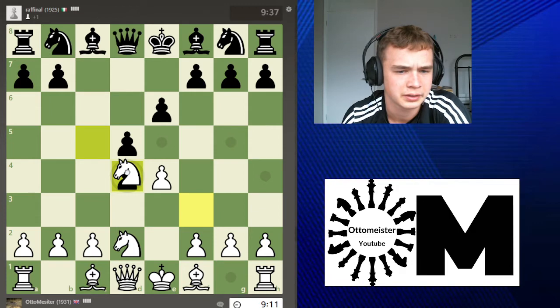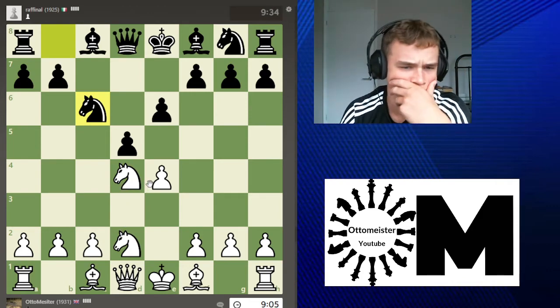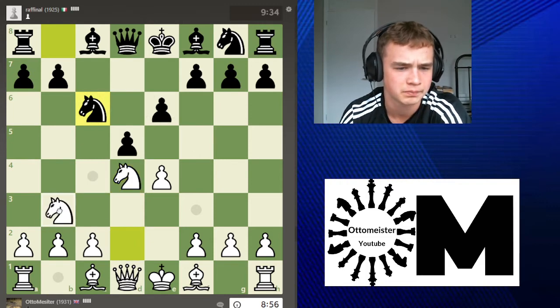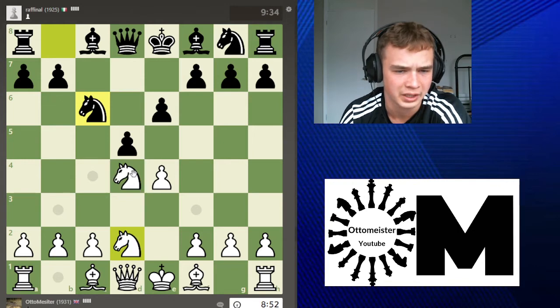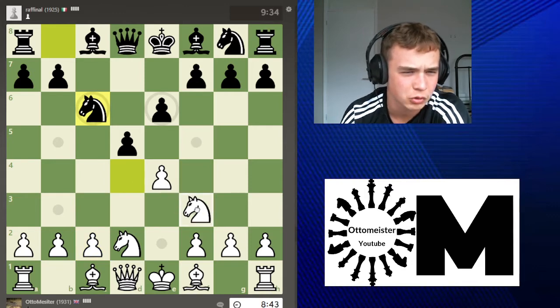Actually, I think I take. Going knight f3 leaves the pawn hanging. I can also go c3, but I might just go knight f3 — I'm not sure that's a main move.